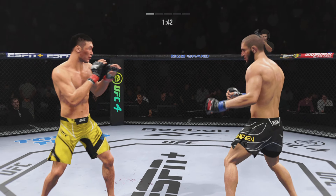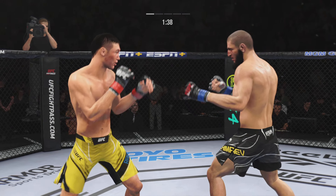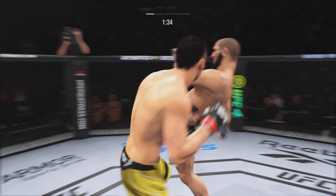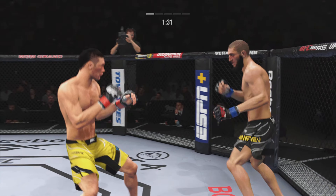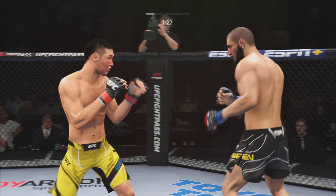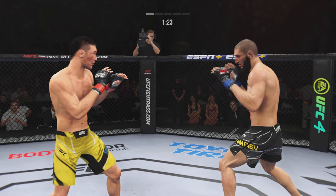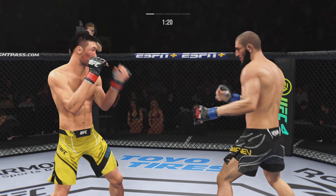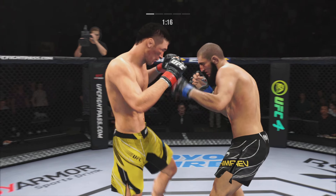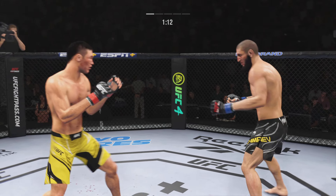Big left. Whiffs on the straight right hand. Punch over the top — he loaded up with that right hand too. Much improved defensively as he blocks the shot.